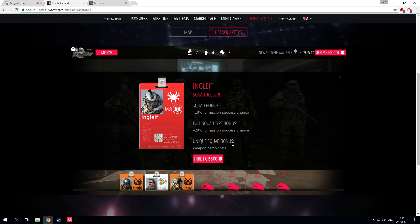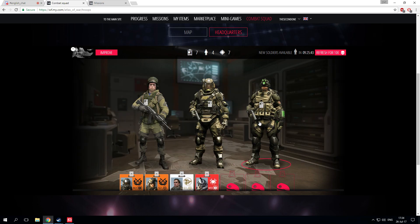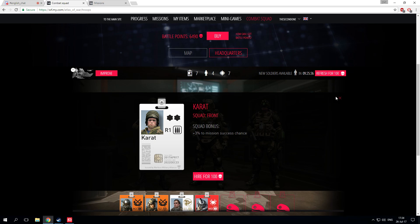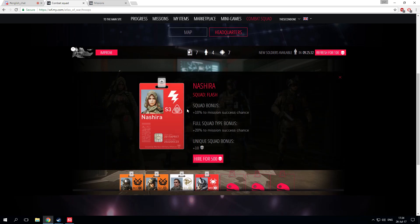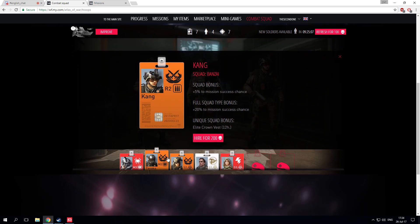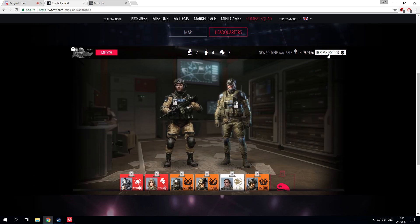Let me check that everybody else is white carded — Scorpion is white carded and the one on the left is also white carded, so let's refresh again. We see Nashira with 10% to mission success, 20% with full squad, and 10 battle points unique squad bonus. I'll hire her for 500 battle points. This other guy is white, but oh — we have one more guy from Benzai squad! He's the rifleman, so we already have the sniper, medic, and rifleman. Let's hire this Benzai rifleman up.